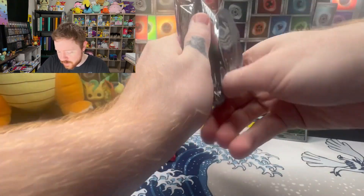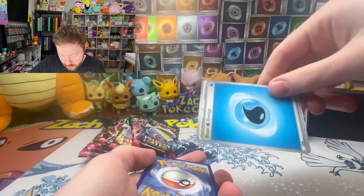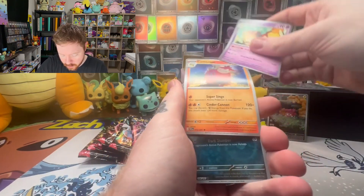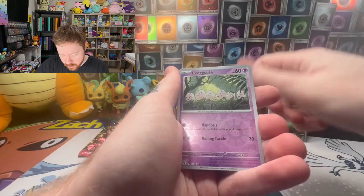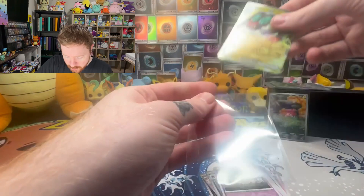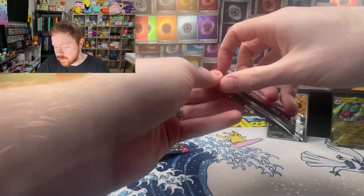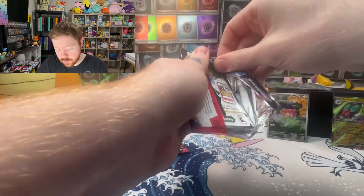We already have two out of three illustration rares, just missing the Palafin — unless I already pulled that? I can't remember, my memory is really bad. We got Paldean Wooper, Charmeleon — no baby shiny and no Arven ex. Definitely a dupe already on exes but that'll happen. So far going on track as the last ETB — got an illustration rare and an ex. Let's see what else we can get.